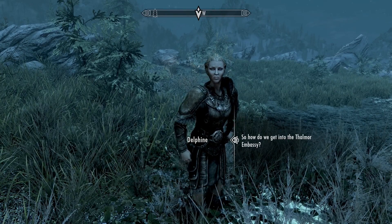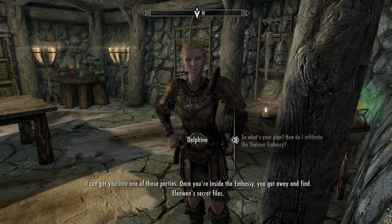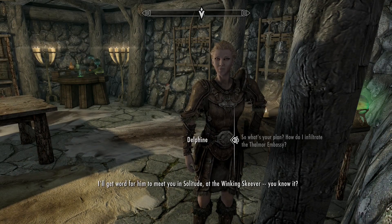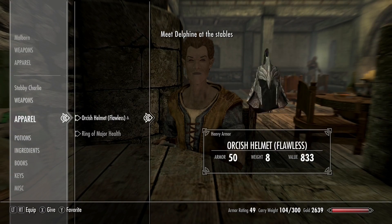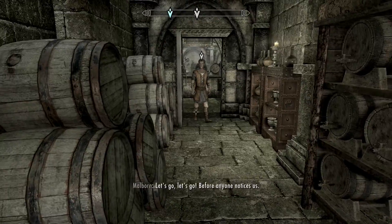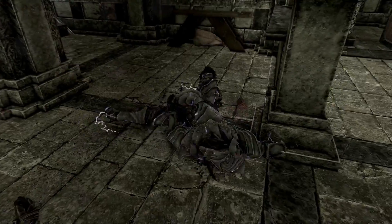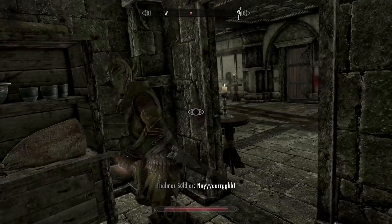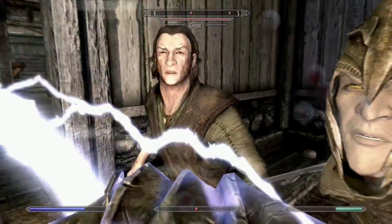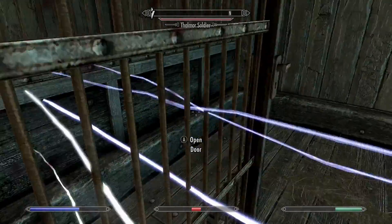Delphine already had another quest for me — infiltrate the Thalmor Embassy to find out if they knew anything about the dragons returning to Skyrim. I went to Solitude to speak to Malborn, who would sneak in supplies. I gave him my armor, dagger, and potions. Getting access to the parts of the embassy I needed was easy, but surviving the encounters was not. All the Thalmor used a mix of magic and melee that made this portion incredibly difficult. I kept dying over and over.